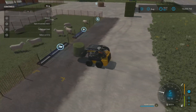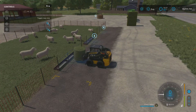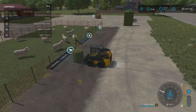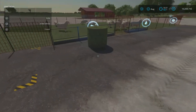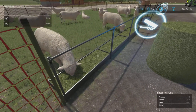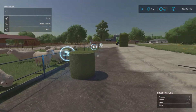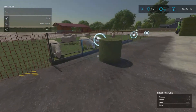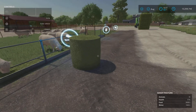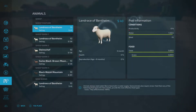Coming up to the feed trough area, when you put feed in they will normally run over to it because they're obviously hungry. There we go - and here they come, right on time. That has put hay into the trough. The bale won't disappear because it's obviously too big - that hay bale is about 4,500 liters but the trough only holds 3,000 liters.